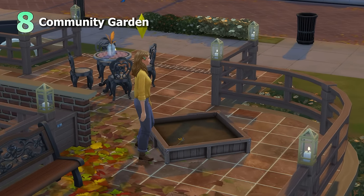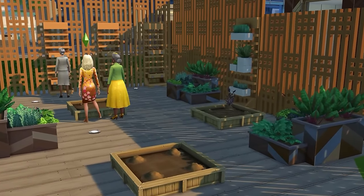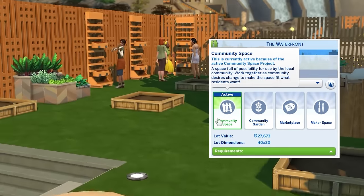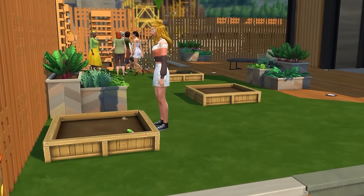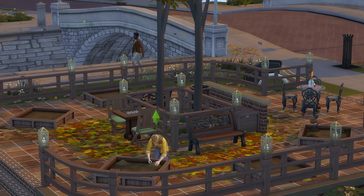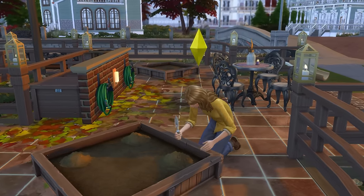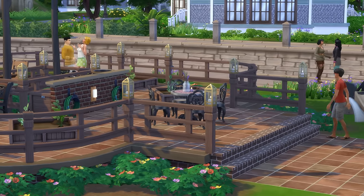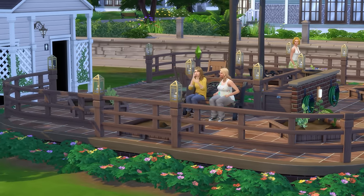And now for the final park idea: a community garden. If you've got the Eco Lifestyle Expansion Pack, you can make pretty well-functioning community gardens through community space slots that have been voted to become a community garden. But you don't necessarily need Eco Lifestyle — by simply creating a cute garden area with lots of planters, Sims will be able to visit and plant all sorts of things, and once these plants are grown, this becomes a very useful lot for easily getting your hands on various plants.